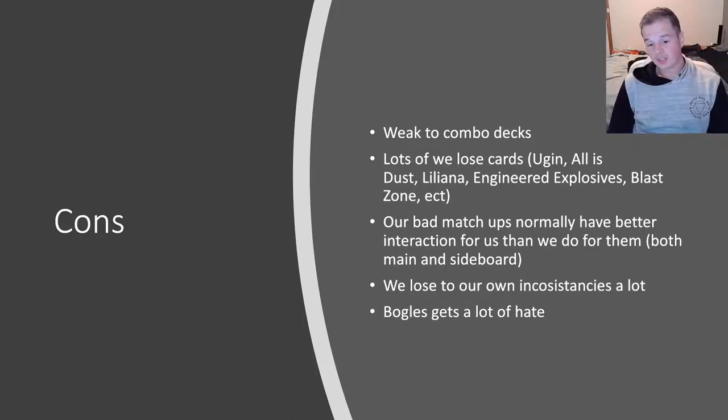A lot of our bad matchups actually have better sideboard interaction for us than what we do with them. In addition, us sideboarding disrupts our synergy more than them sideboarding for us disrupts their synergy. When we look to interact with our opponents post-board, our deck hurts more from the disruption in synergy because our deck is so synergistic — you need to throw as many auras on the creature as possible to kill your opponent quickly. As soon as you start taking some of those cards out, there's less density of threats and your clock gets slowed down a lot.